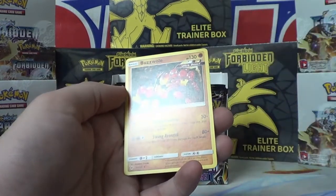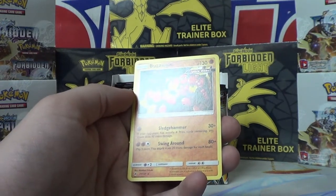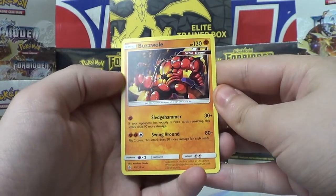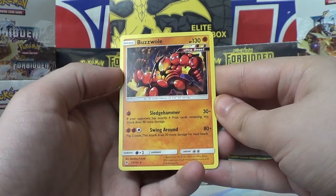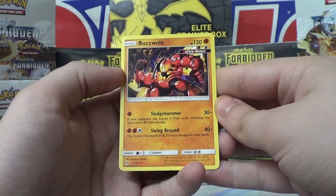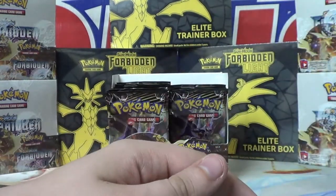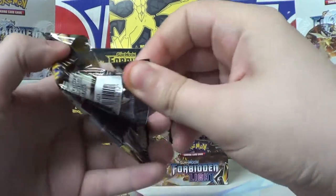Here's another card I was looking for — Buzzwole! I love Buzzwole, it's my favorite Ultra Beast. Sledgehammer: 30 plus — if your opponent has exactly four prize cards remaining, attacks do 90 more damage. Swing Around: 80 plus — flip two coins, attacks do 20 more damage for each heads. Not bad. That's pretty cool, you guys.